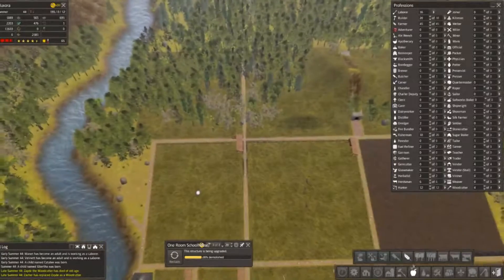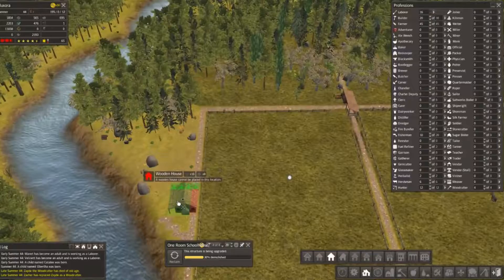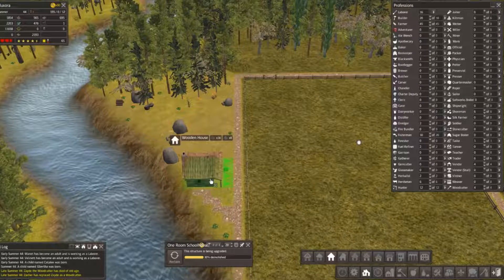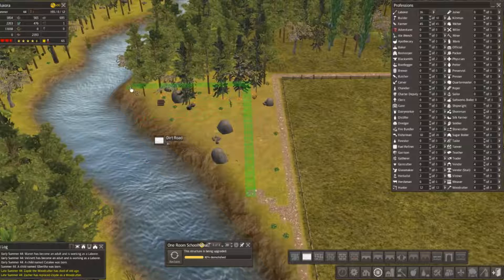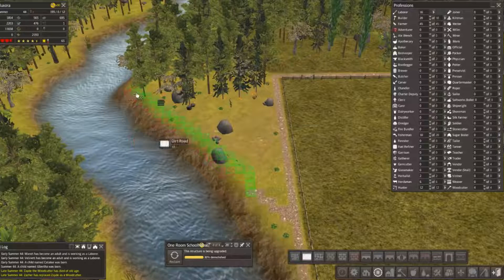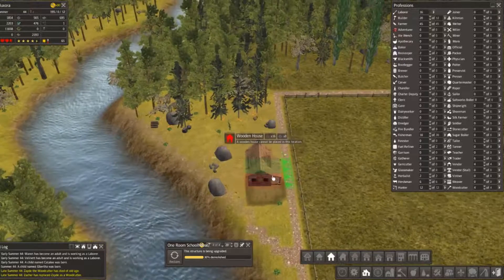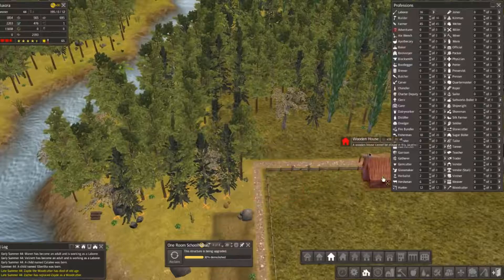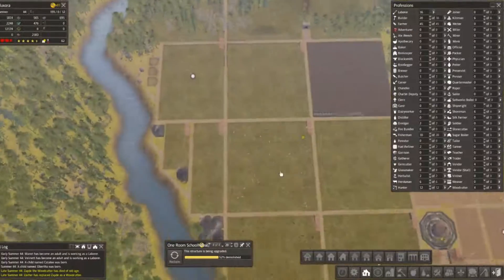Which means we also need to go ahead and get some more farms going, because we don't see a whole lot of pastures being built. Maybe we should also start getting some houses over here. We also want some wood over here.